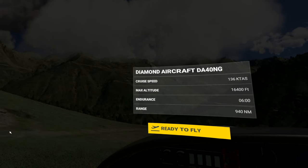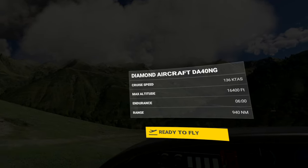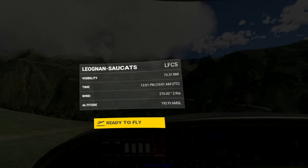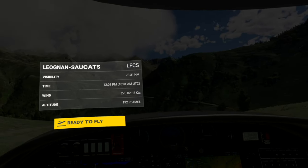Welcome to leg six of Beer and Bush Flights. We're back in Microsoft Flight Simulator today. We're taking off from this little mountainside airstrip that we had a lot of trouble landing at in leg five. I'm really not looking forward to the takeoff from here either, so we're going to try a few tricks.